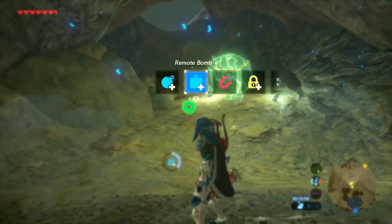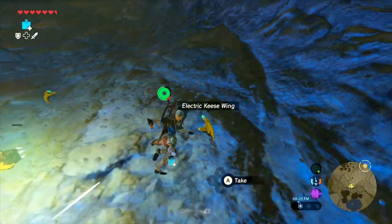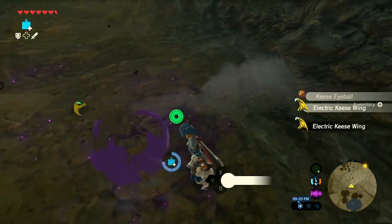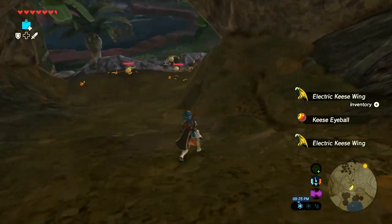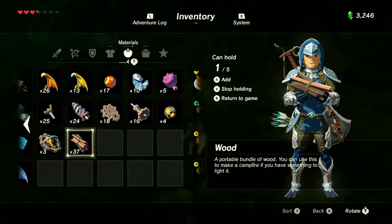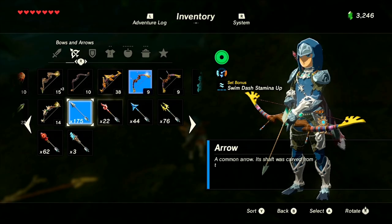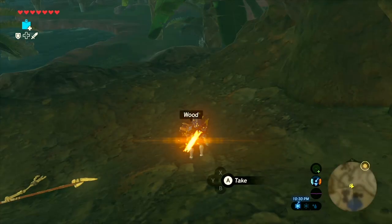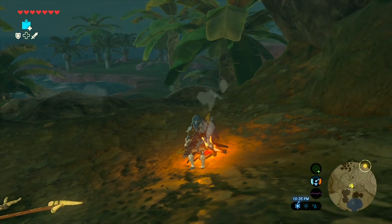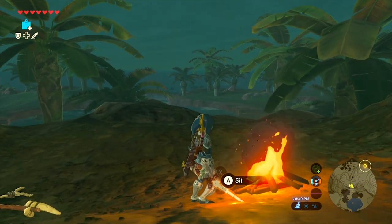Once you get to Riola Spring, you want to go to the cave just to the north. There's a bunch of electric Keese here, so kill them if you wish just to get them out of the way. Then you want to toss down some wood and use a fire weapon to change the time of day. The next thing we're going to want is a bunch of arrows and a good bow. All we're really looking for is something that we can shoot very accurately, so I'd recommend a sniper bow with increased range. The best one to get for that is going to be a Swallow Bow.